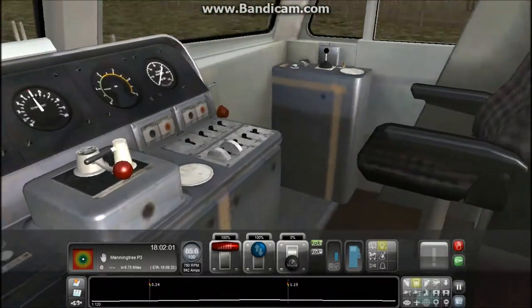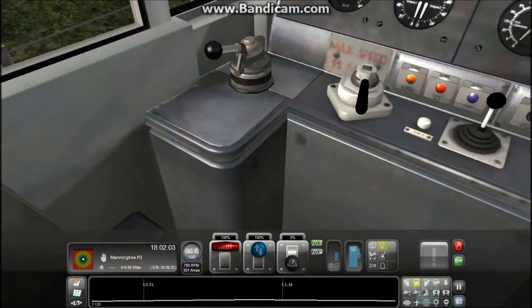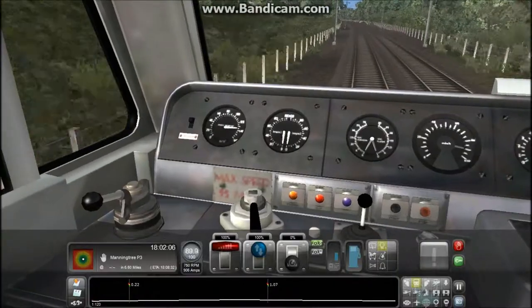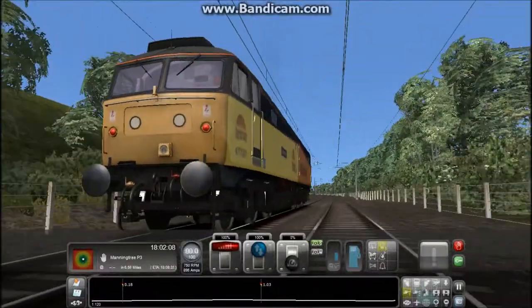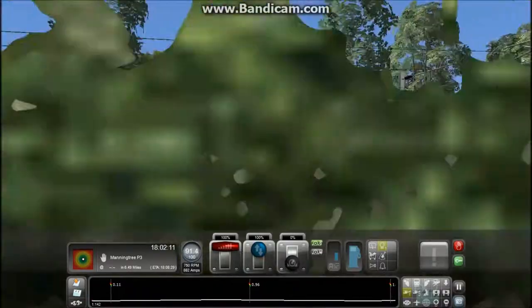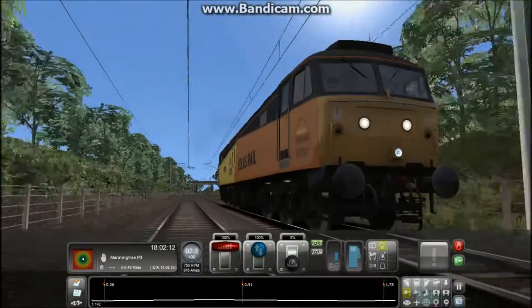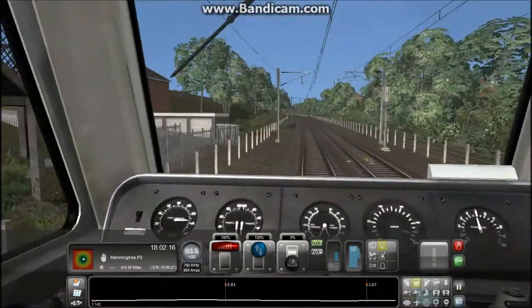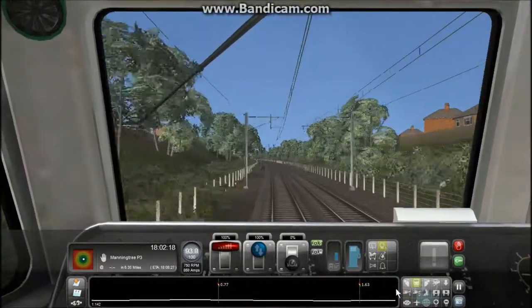It's just the basic 47 layout. I'm sure most of you know it if you're Railworks users. It's just the reskin we're focusing on today, and we're just doing a short drive from Colchester to Manningtree. As you can see there was a 360 coming into Colchester, probably off the Colchester Town branch.